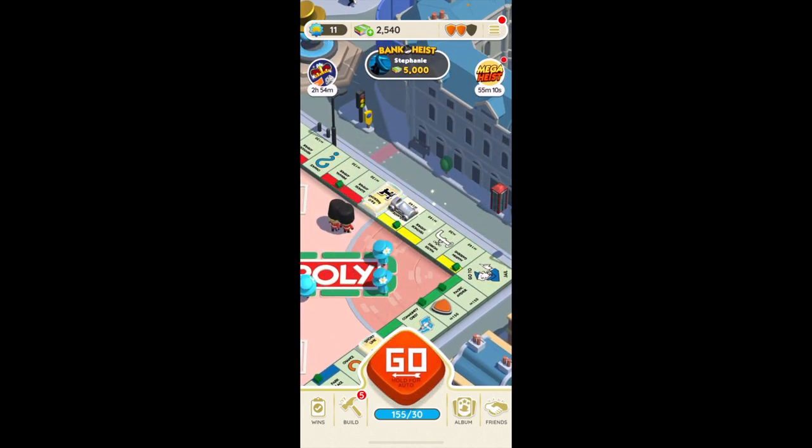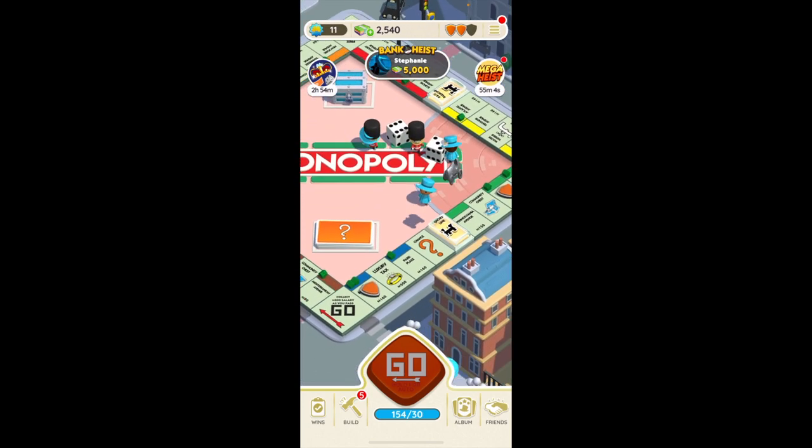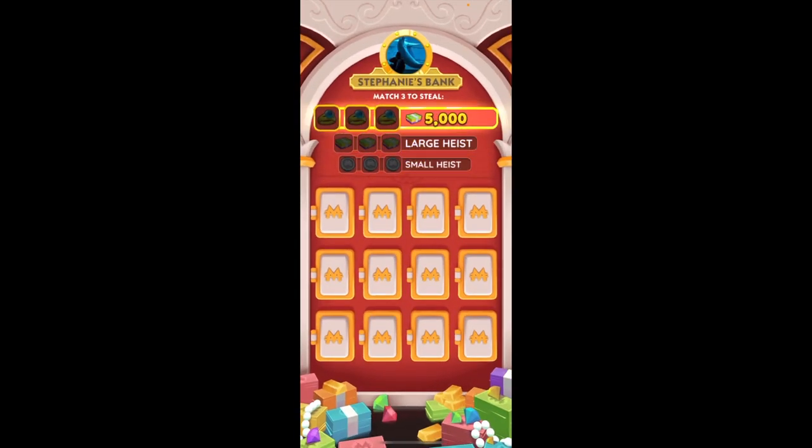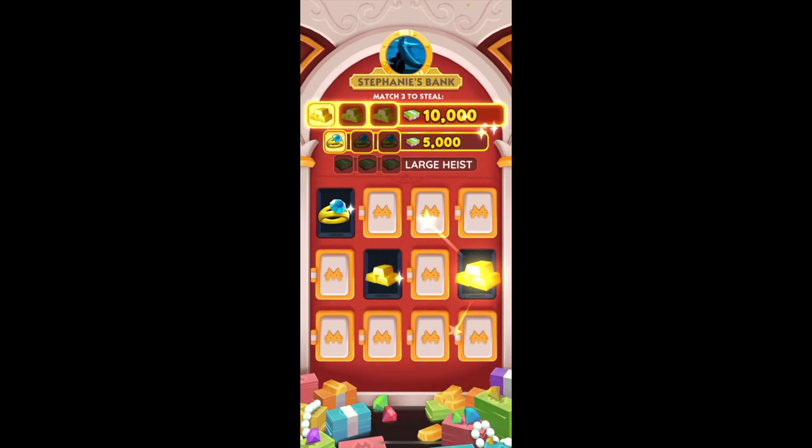Some of the minigames include Shutdown and Bank Heist. The Shutdown minigame can be started by landing on one of the railway tiles — you'll go to another player's board and make money by attacking their landmarks. The Bank Heist minigame can also be started by landing on one of the railway tiles. During this minigame, you'll be provided with a collection of bank doors, each one hiding your opponent's riches. You'll be able to check how much money you've stolen once you've discovered three of the same kind of treasure.